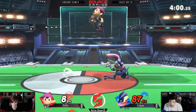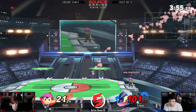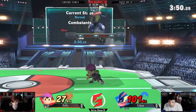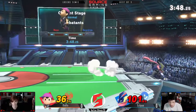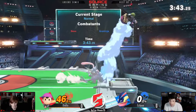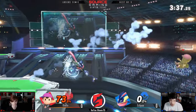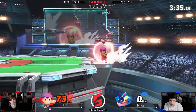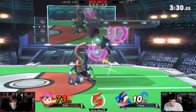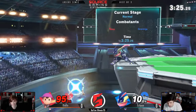No combo there — nice spacing on the fair though. Landing fair is incredibly safe on shield. Greninja is also a very low profile character, so a lot of Ness's rising aerials out of shield won't be able to hit Greninja. That back air just killed him — that was a landing back air right there. The dash attack is also a big problem for Ness. Very even so far, and you can see Eclipse using his mobility to the best, weaving in and out of Ness's range really well.